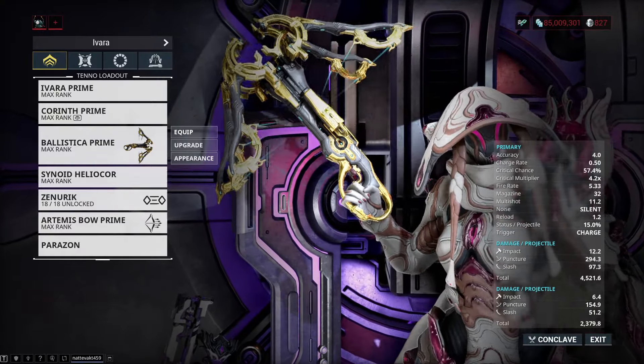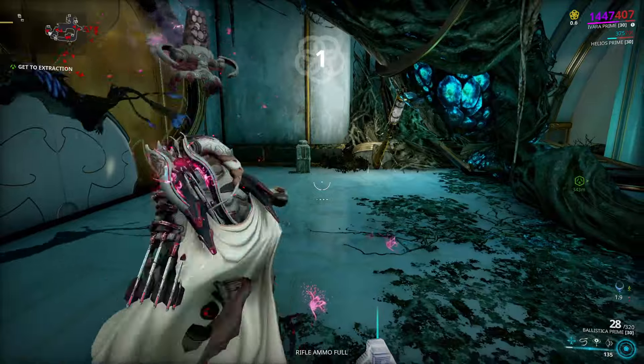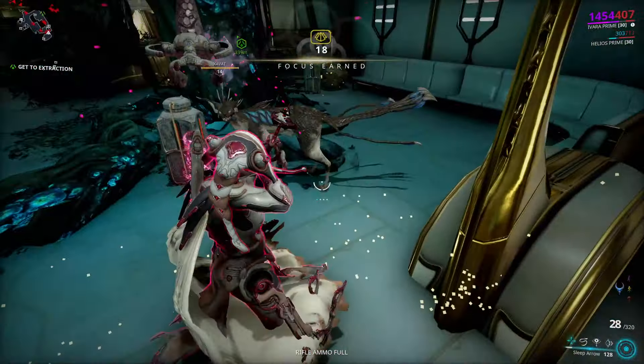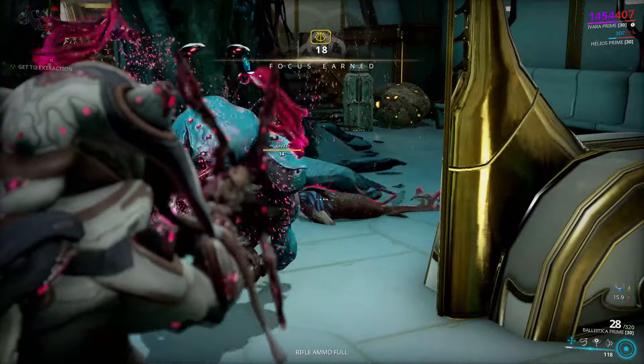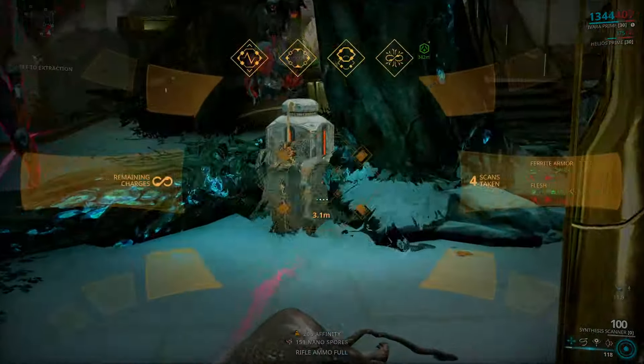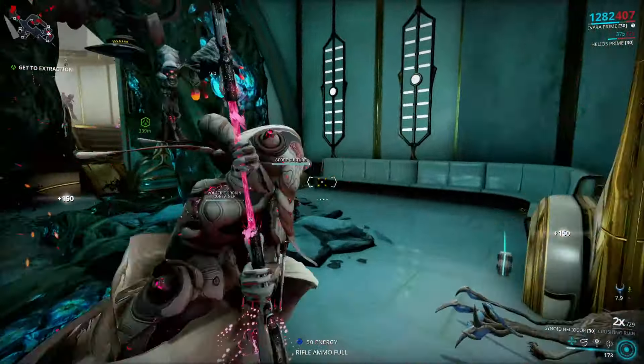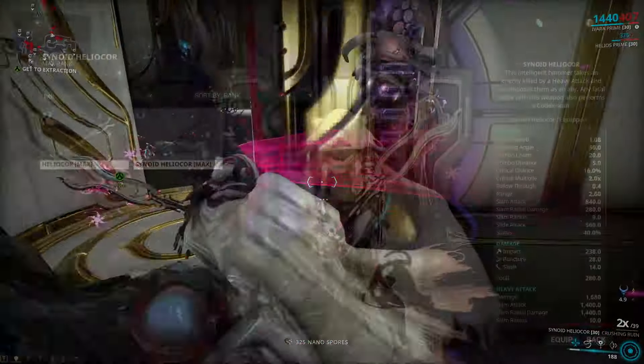If you by some random chance have Ballistica Prime, you may use it to your advantage. Shooting the feral Kavat after you scan it once will kill it and in its place make a new shadowy one. This shadow will go away quite quickly, but if you scan it, it will count as a normal feral Kavat — so yeah, double the Kavats.